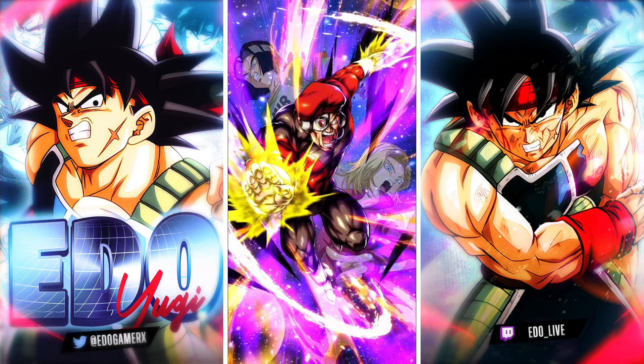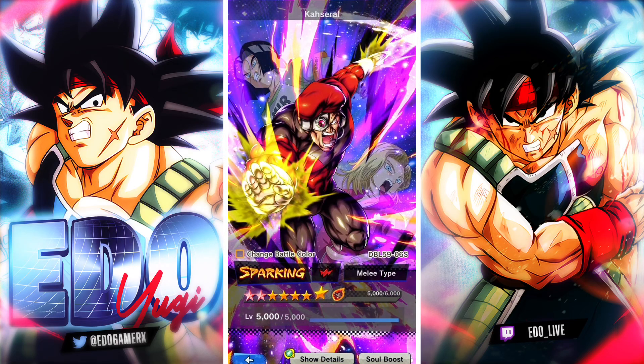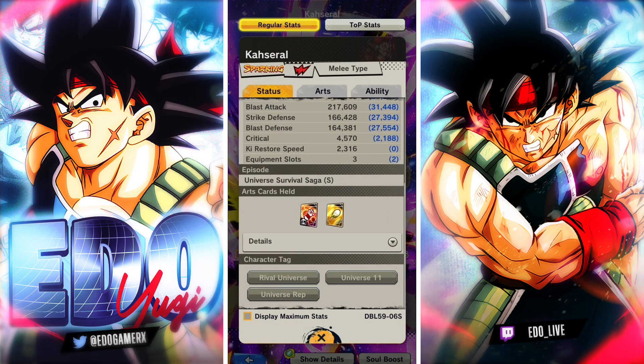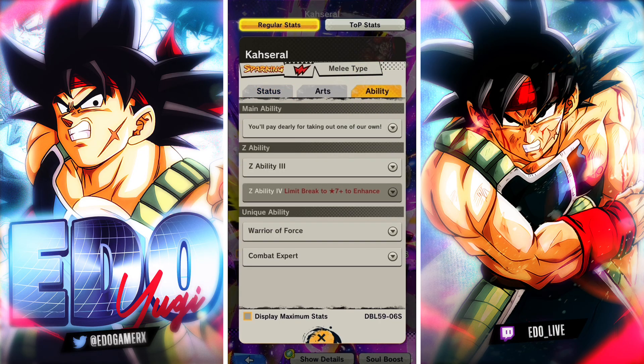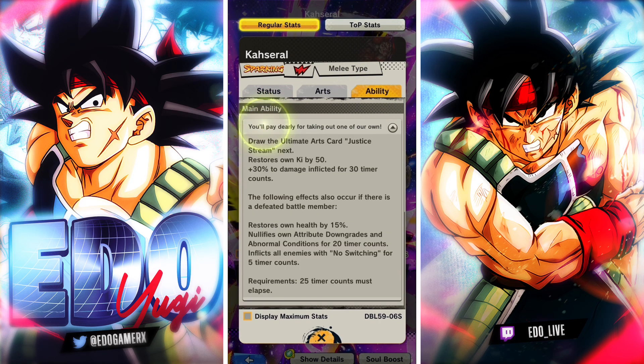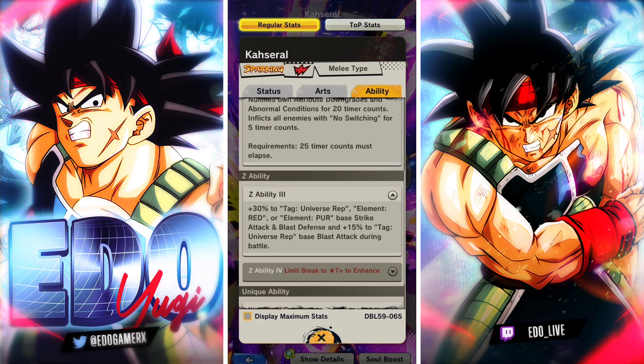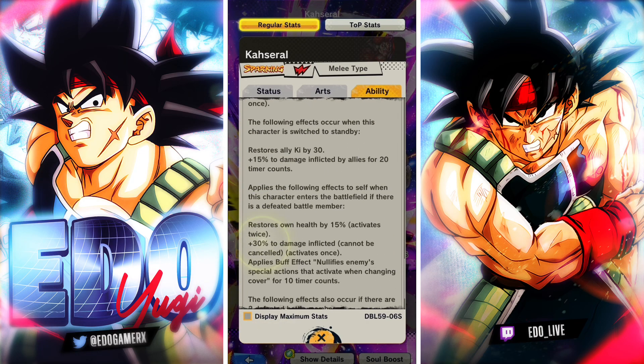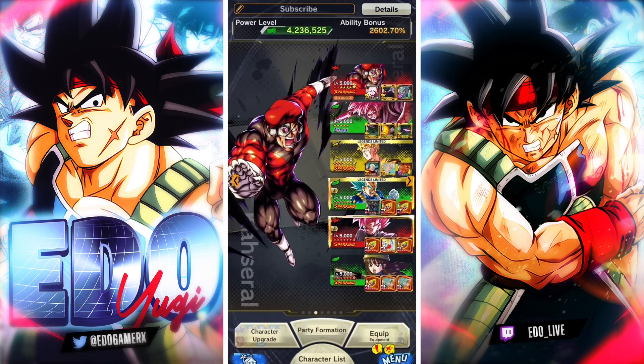Welcome back guys. Today we're using this Universe 11 unit from Jiren's team from the Tournament of Power. Got this guy to 9 stars — pretty decent stuff, not gonna lie. This is gonna be my first time using him. His Z ability and main look pretty good as well, so I'm just gonna test him out and see how he does in PVP.